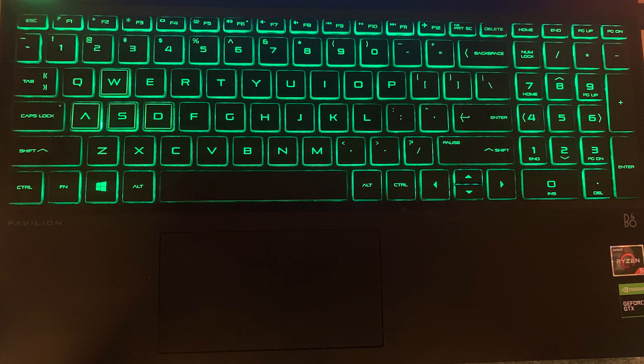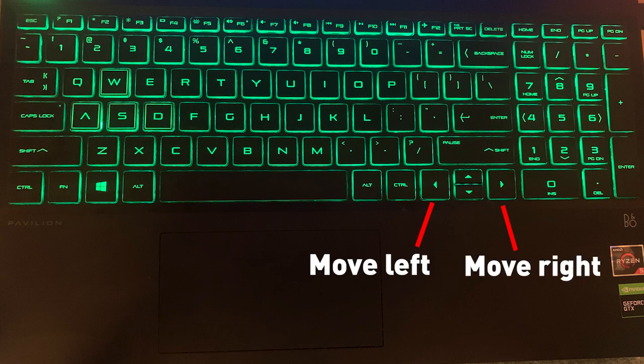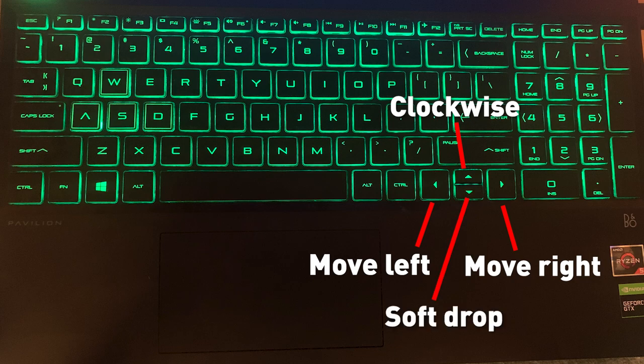Alright, so I play on a laptop, and I got some pretty cool green lights, my favorite color. And get ready for this. So I'll have my standard move left and right, and then up arrow for clockwise rotation, and then down for soft drop.